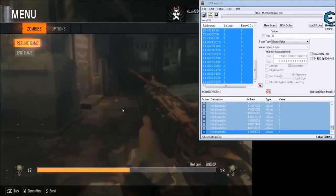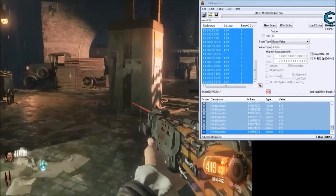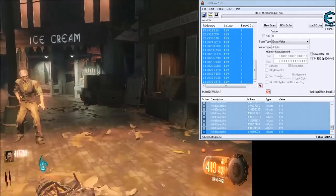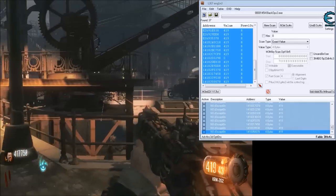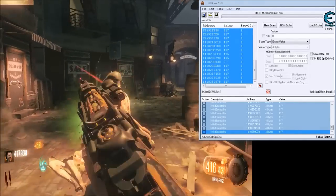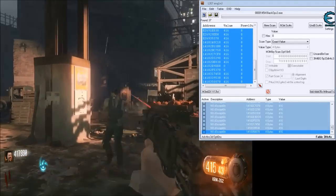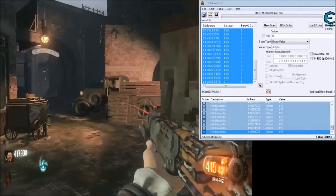Just put it to 420. Now as you see I got 420 — well, 419, because I had to shoot for it to register. There you go: 420 shots. 420 shots in a shotgun is a lot of shells. Simple cheats.